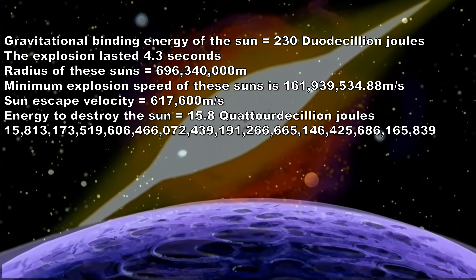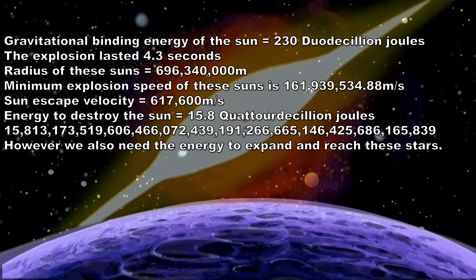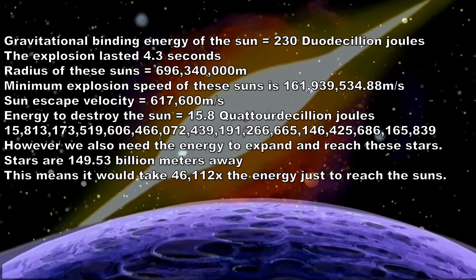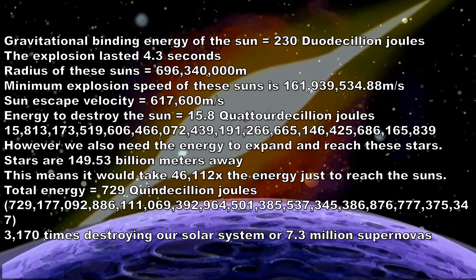But we're not done yet. We now need to increase the energy even further using the inverse square law, like we did before. The reason is these Suns are not next to planet Namek — therefore we have to use the energy required to reach the Suns. The Suns are 149.53 billion metres away. This would mean it would be an extra 46,000 times of energy just to reach the Suns. In total, this would be 729 quindecillion joules, which by comparison is 3,170 times the energy needed to destroy our solar system, equivalent to approximately 7.3 million exploding Suns.